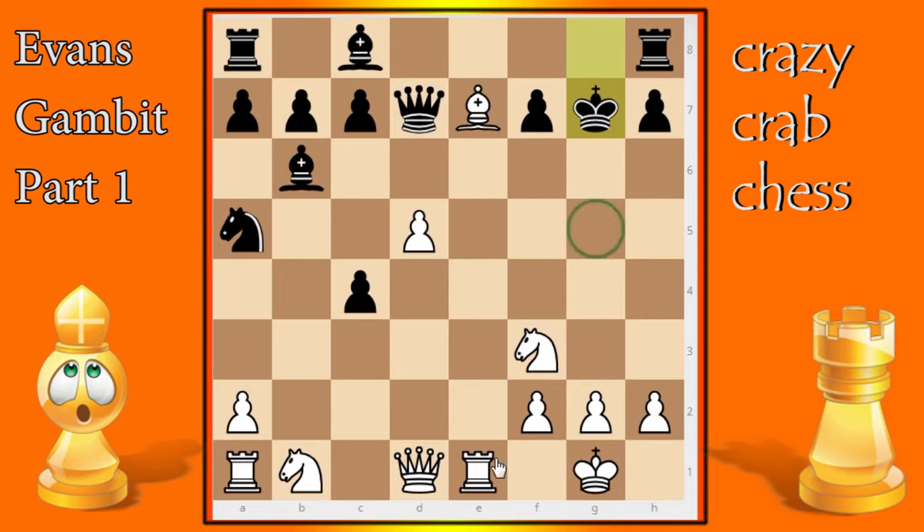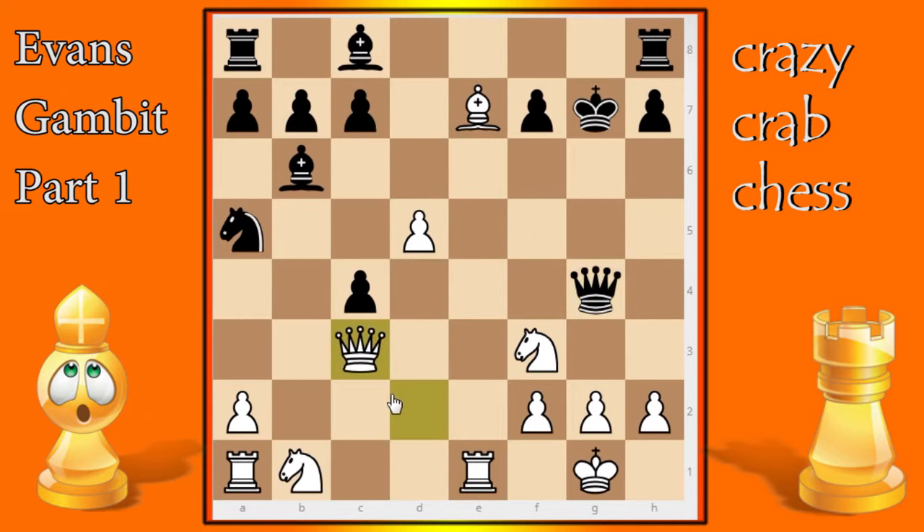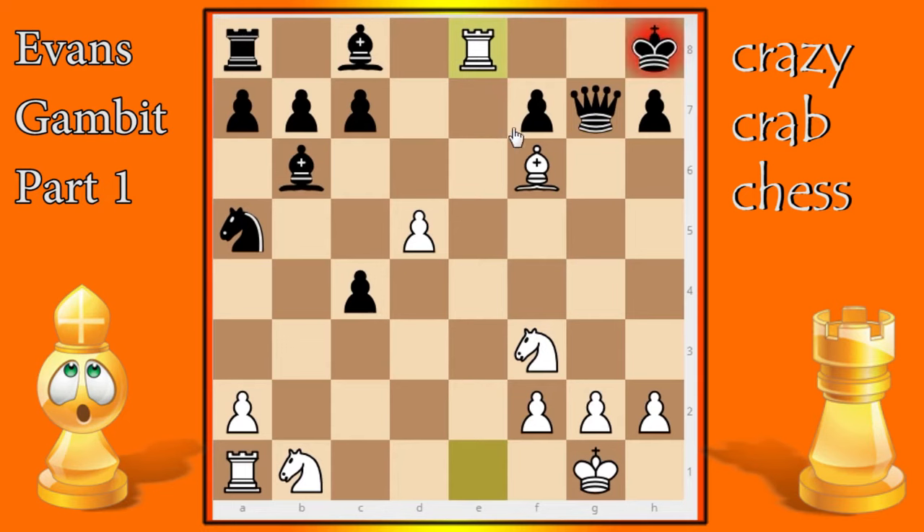White plays queen d2 aiming for queen g5. Black plays queen g4 but now queen c3 check — this game is going to be over very quickly. King comes to g8 and there's a mate in three. Pause the video and see if you can find checkmate in three moves. The answer: queen takes the rook on h8, the king must take, then bishop f6 check, and no matter what, rook e8 is checkmate. The queen is pinned — and that's the ball game. A very lovely finish.